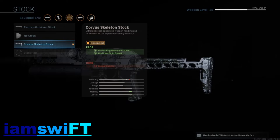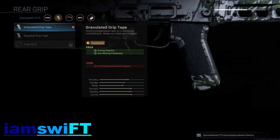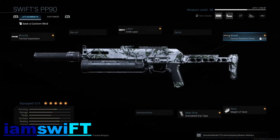What I do for the aim down sight speed con is go to the Corvus Skellington stock for aim down sight speed and aim walking movement speed as well. Even though I do have an aiming stability con, what I do to counteract that is go to the granulated grip tape, which gives me aiming stability back plus aim walking steadiness. The con is still aim walking movement speed, but the stock and granulated grip tape together give me a very nice middle ground.